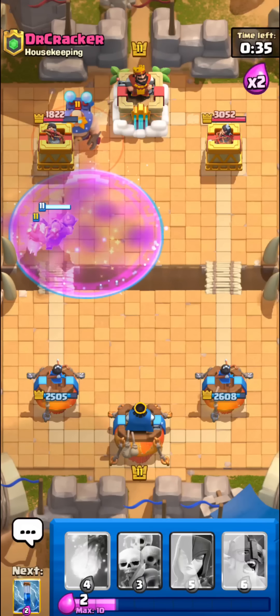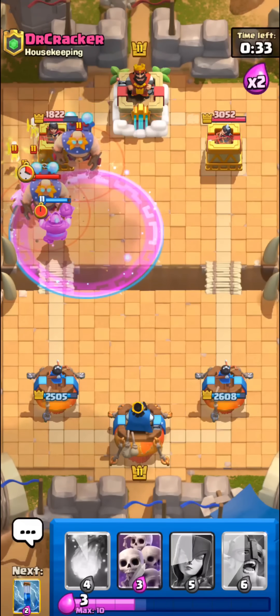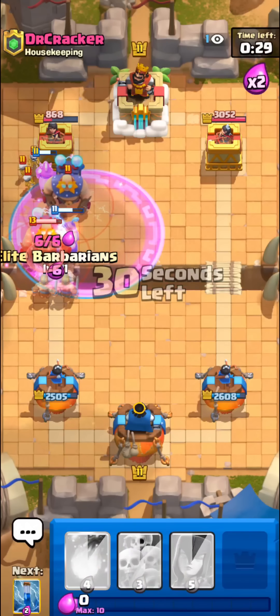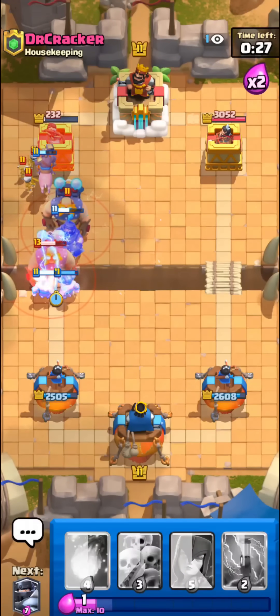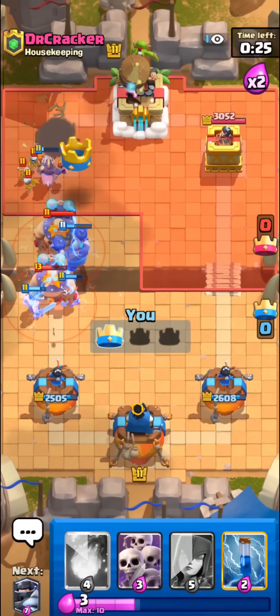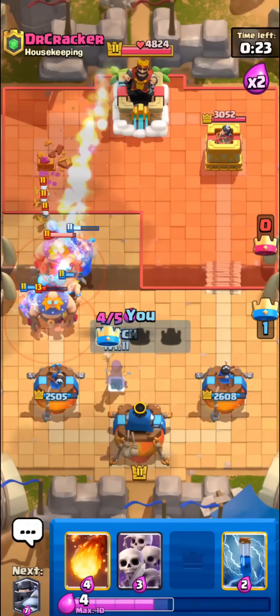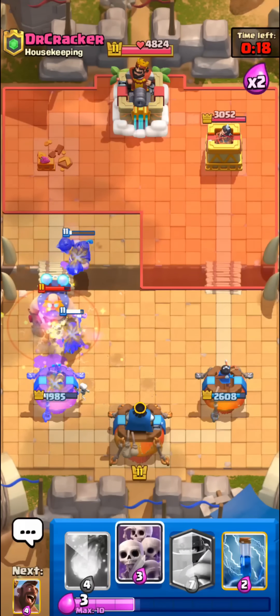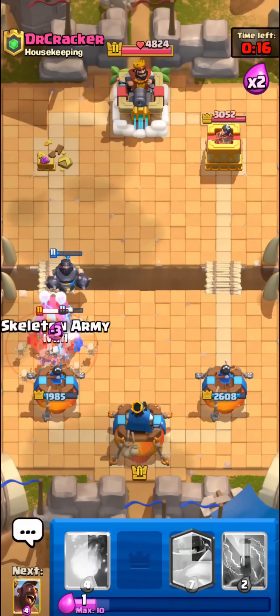He decides to mirror his e-giant even though I went in with the hog rider. I guess he's just going to give us his tower — even if he takes our tower he's still going to lose his. I think we might be able to defend here with the witch, and he just wasted tornado so he has nothing left.